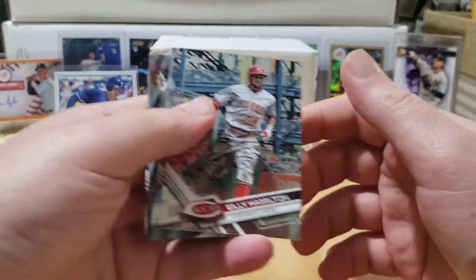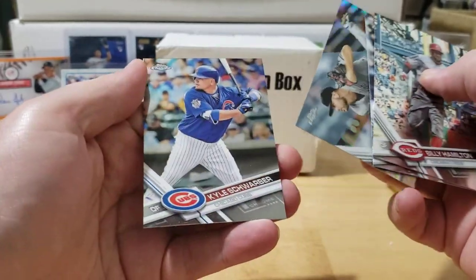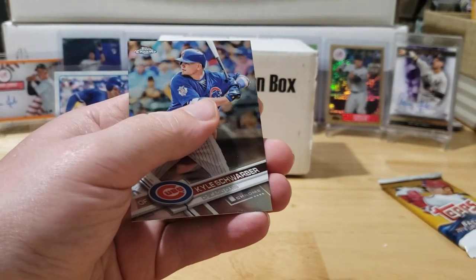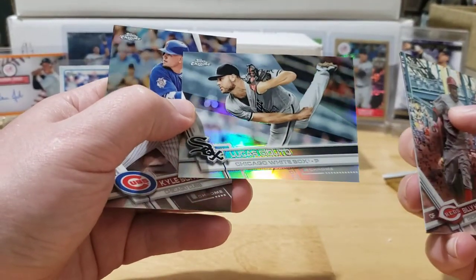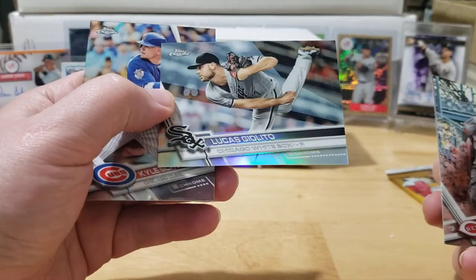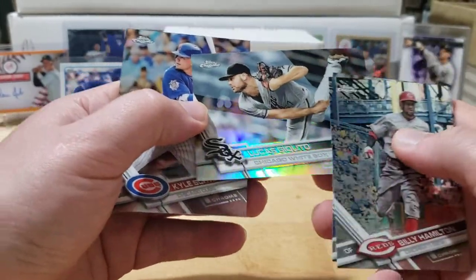Nice Billy Hamilton, Troy Tulowitzki, a Giolito refractor, and a Kyle Schwarber. Really cool looking Giolito — checking the back to see if it's numbered, I don't think it is, but with this 2017 design in the background where just a couple spots refract rather than the whole card, it just looks really cool.